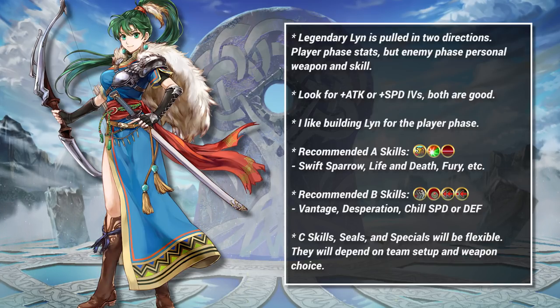Your choice of IV isn't too important — as long as you get a plus attack or a plus speed nature, you're fine. In the A slot, Lynne will gravitate towards stable player phase skills like Swift Sparrow, Death Blow, or Life and Death. Fury is also an option since it works on both phases and synergizes with Desperation. The B skill likewise will feature old standbys like Desperation and Vantage, but high investment players may want to consider premium skills like Chill Defense or Chill Speed.